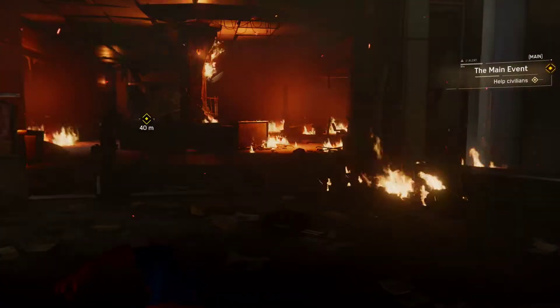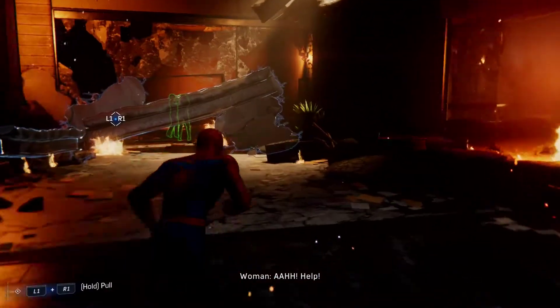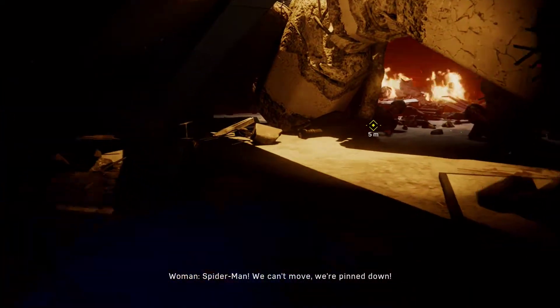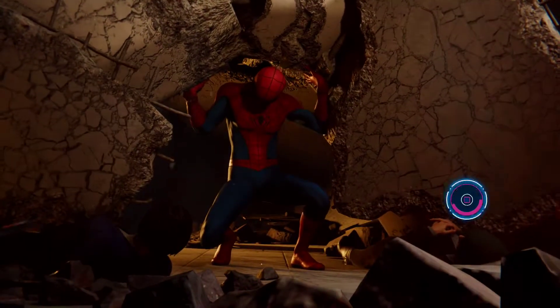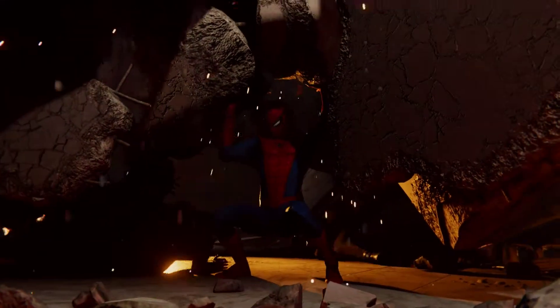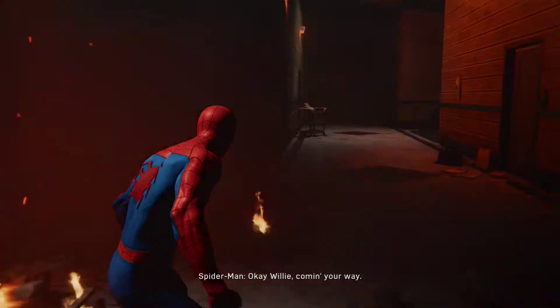Help! Somebody! Everyone clear out — evacuate the building! Those people need a way out. I heard more people back that way, I'll find them. Spider-Man! We can't move — we're pinned down! I'll lift it. When you're free, get out fast. If you can walk, help the injured. Got it? Go, go, go! At least the developers of this game didn't forget that one of Peter Parker's powers was super strength. We did it! Let's go! Okay, Willy — coming your way.